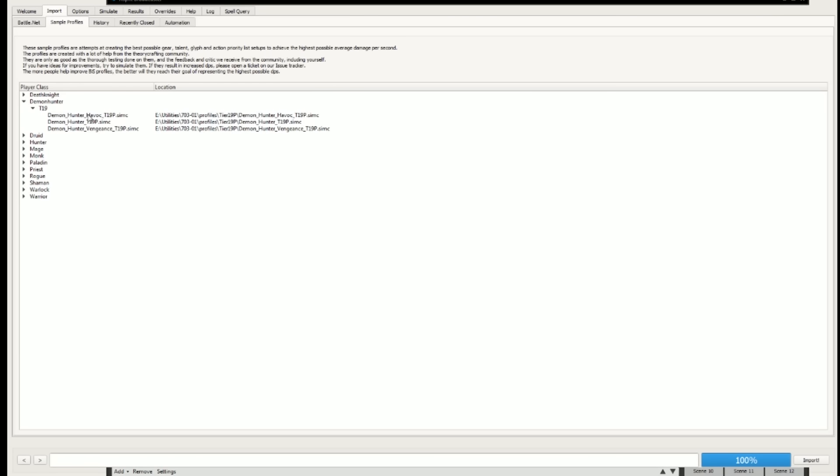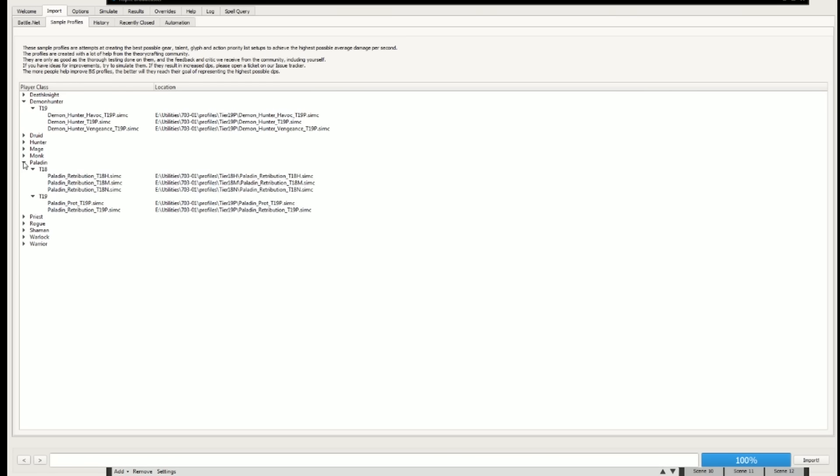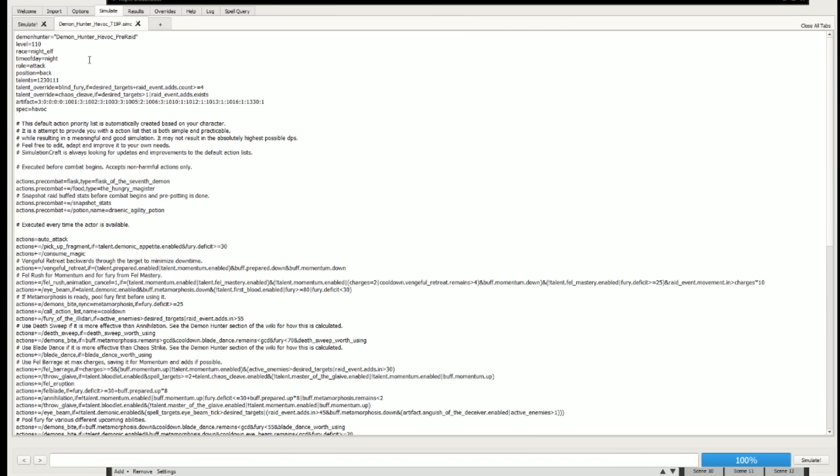Select Demon Hunter. Now read very, very carefully. If I show you by way of example - if I clicked on Paladin, you can see there are some Tier 18 profiles here. These are live now and looking ahead to Legion, these are no good. So do check that you're clicking the right one, check that you're clicking the right spec. We've got Havoc here - we want that, so just double click that. This is a pretty set system. You can edit anything you want in here, but the things we might want to edit realistically are the talents and the artifact - and these are the only ones we're going to go through changing here.